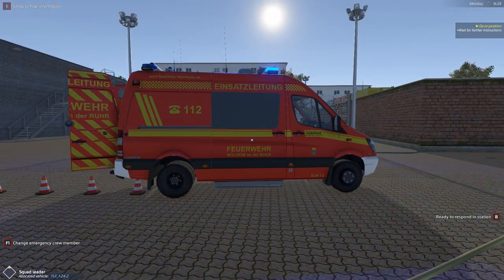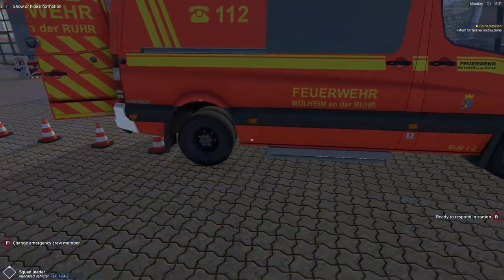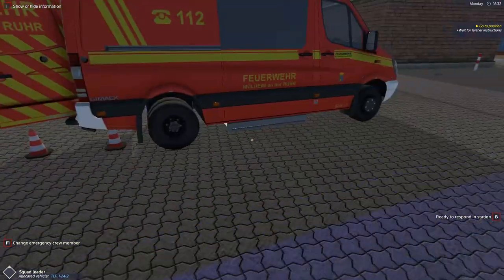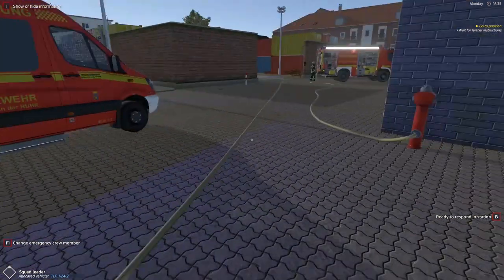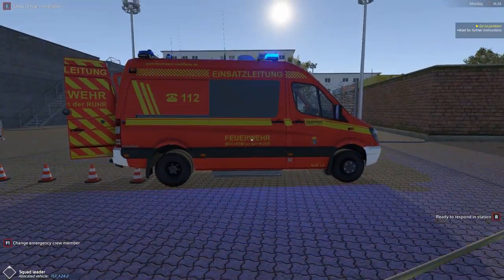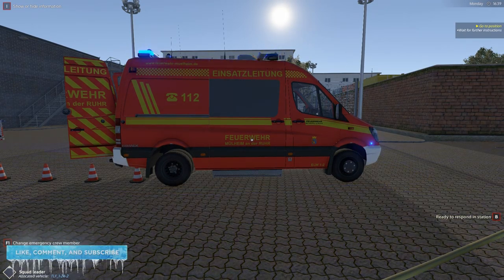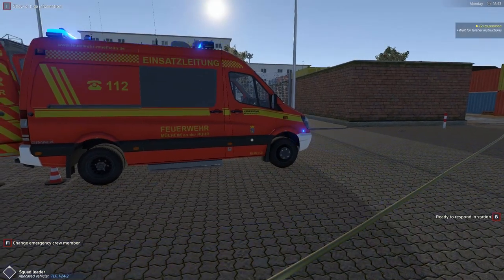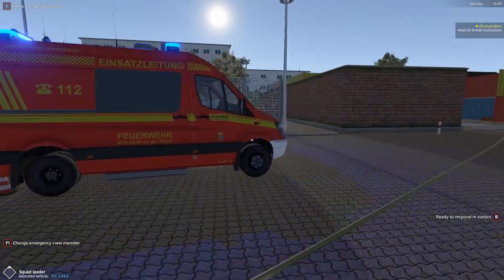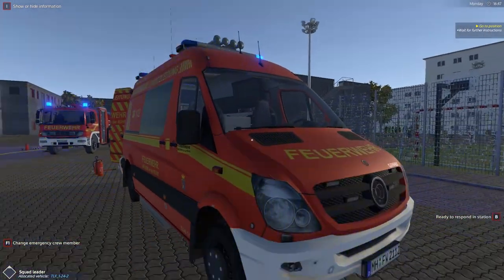This is the ELW1 — specifically an ELW1-2. For all intents and purposes we just call it the ELW1. ELW in German stands for Einsatzleitwagen. Within the North American way of doing things, it would be comparable to the battalion chief vehicle, because when the whole battalion goes on a call, this is the vehicle the battalion chief sits in, as well as his assistant.